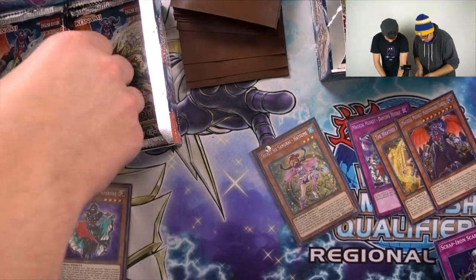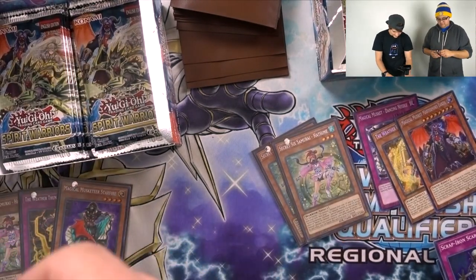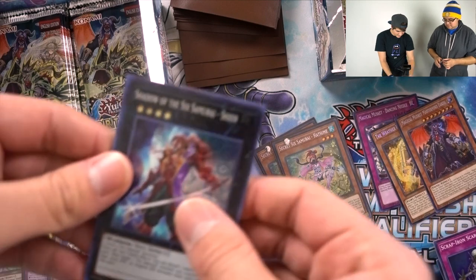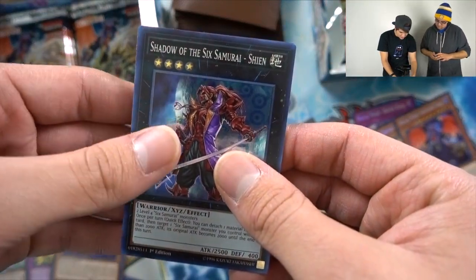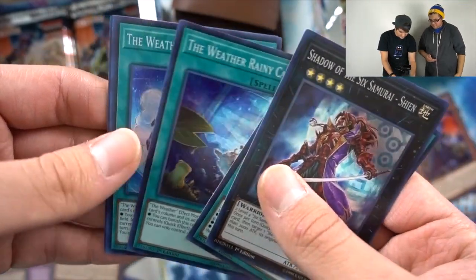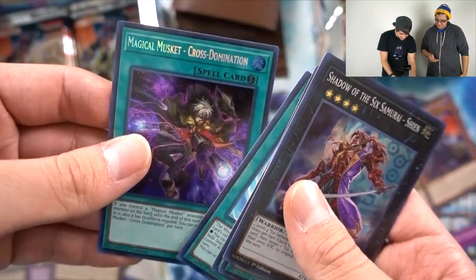I already got two I need for my Sixth Sam deck. Shadow of the Sixth Samurai Shien, Gateway of the Six, The Weather Rainery Canvas — oh, I hate this card. Magical Musket Cross-Domination. That's really good. Definitely want to pull that.